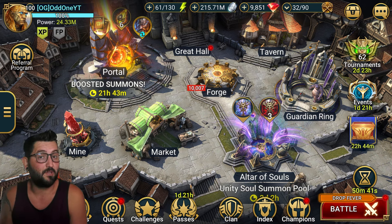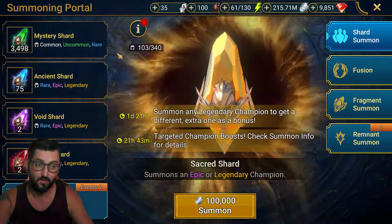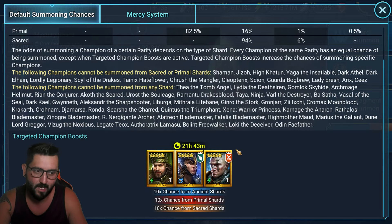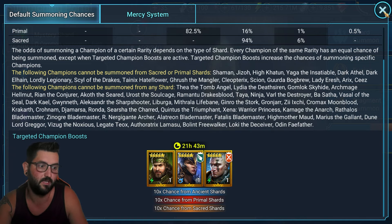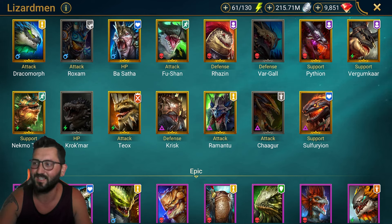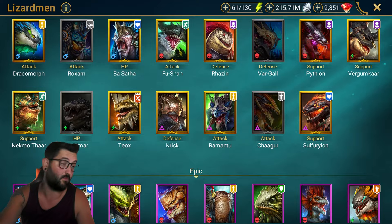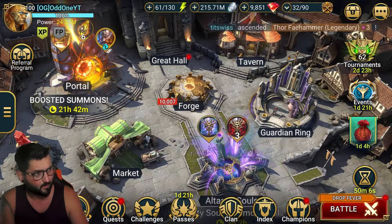Hey guys, this is Odon Gaming. This is going to be another Raid Shadow Legends video. Today we're not going to be talking about summons, even though there's an amazing event going on right now. I'm going to try my luck tomorrow because we have an amazing 10x going on for the faction unity champions, and tomorrow Legate Teox is on the 10x. I'd love to get another copy — he's so good. I'd love to have two hydra teams with two Teoxes to do some crazy damage.